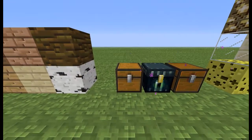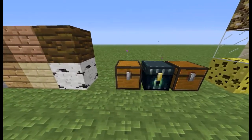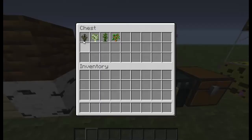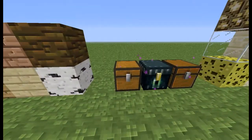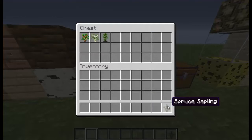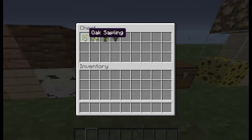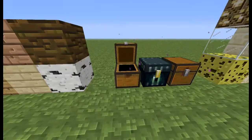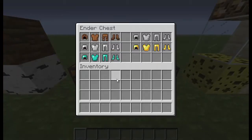Here we have the chests: chest, ender chest, and the trap chest. And in here we have the saplings — that's what the saplings look like. And then in here we have the armor: leather armor, iron armor, diamond armor, chain armor, and gold armor.